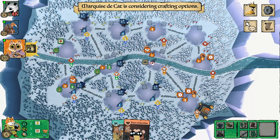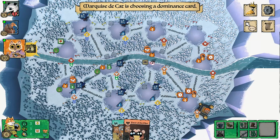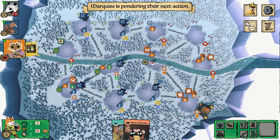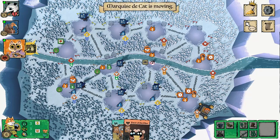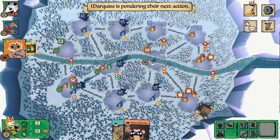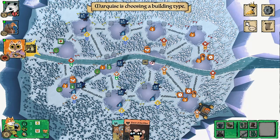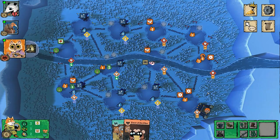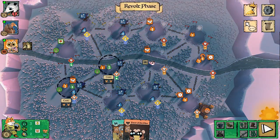Now the Marquise de Cat makes a decision I highly disagreed with — they go for a Fox Dominance. This was not my play at all. This early in the game with this rough of a position essentially means they're going to lose. They don't have great recruitment, not many cats on the board. They were at 10 points — a better turn would have been to build that recruiter, get the points, and stay in the point game.